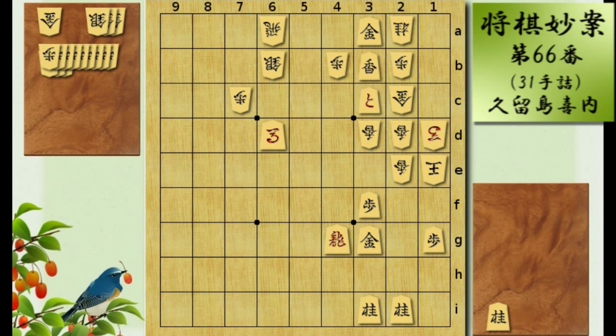Hi shogi fans, now we're going to take a look at the three knight mate. It's problem number 66 of shogi myowan, and it's also mate in 31 moves. And what I mean by three knights is these two knights here, and the one on the stand.